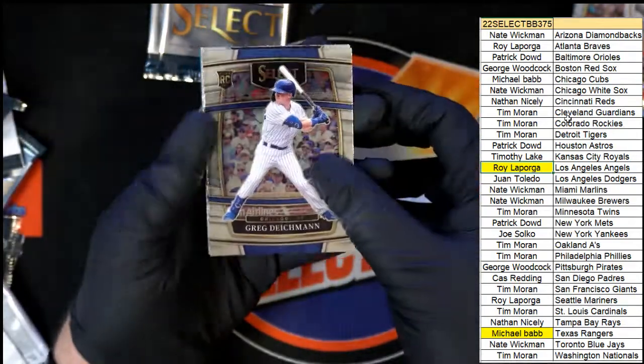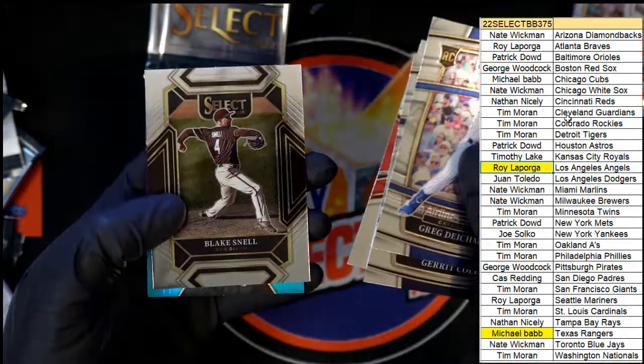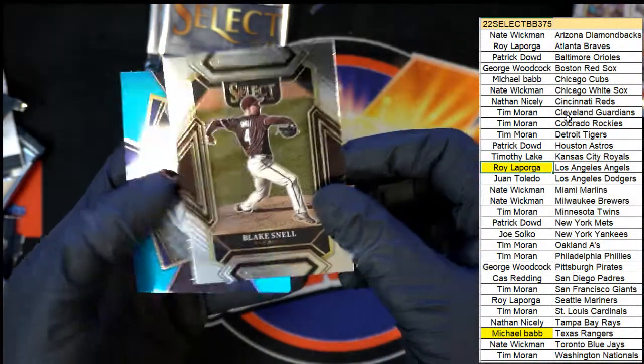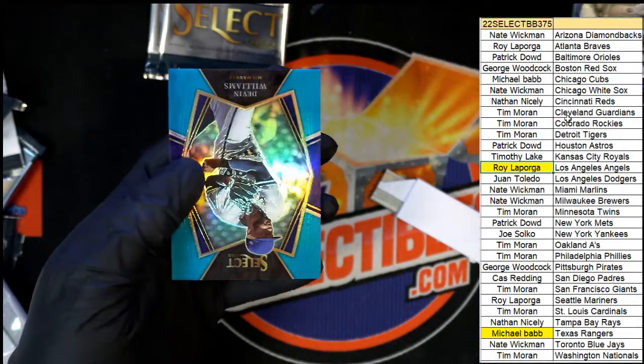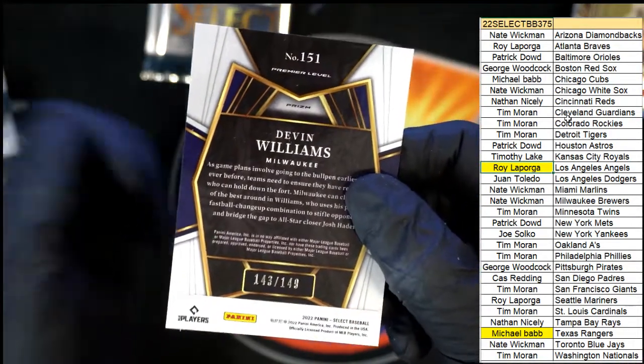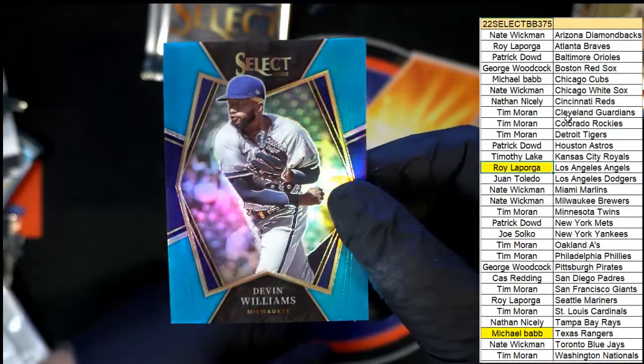And what else is popping here? Joe Adele and another Diamond - this one's a Blake Snell Padres for Cass. Blue Premier level, number 249 for Nate W. Nice blue.